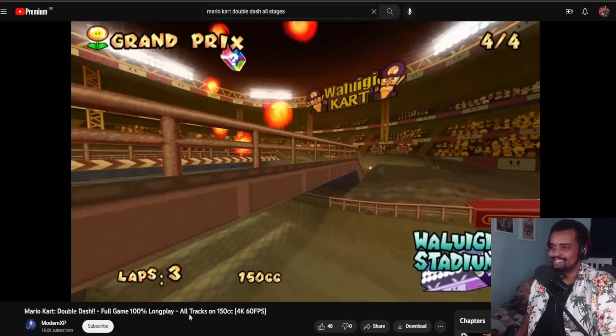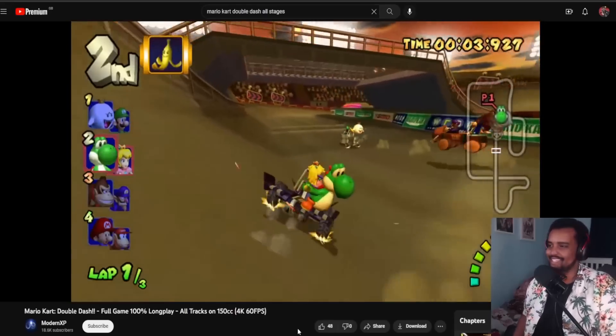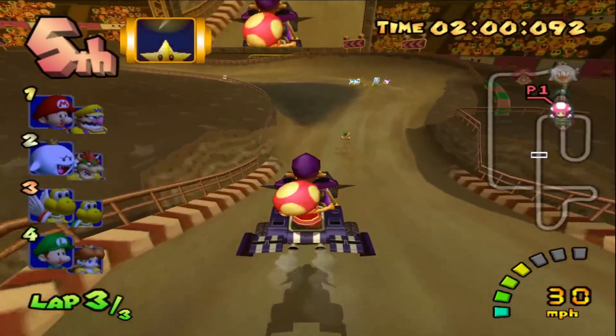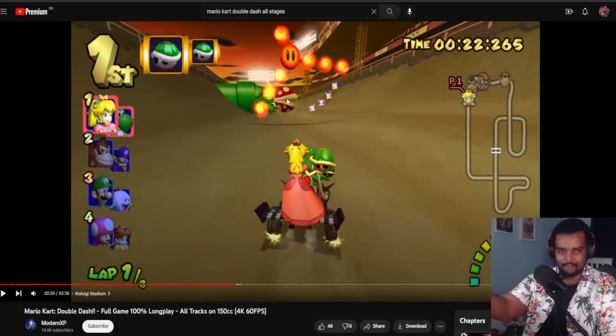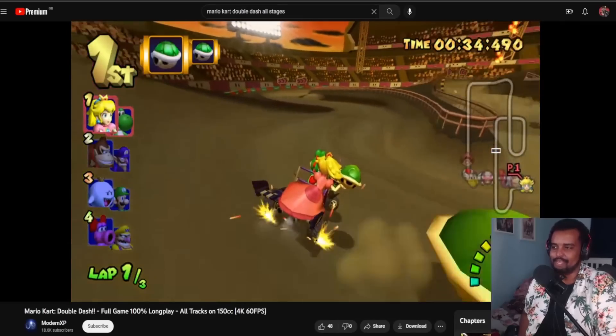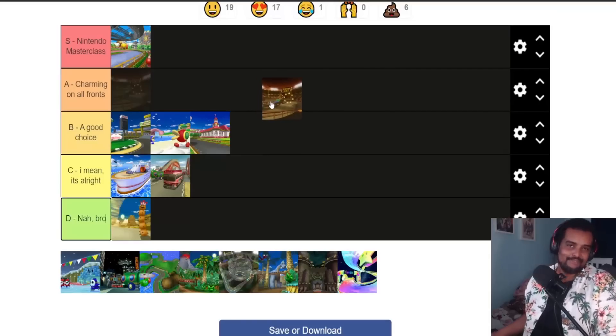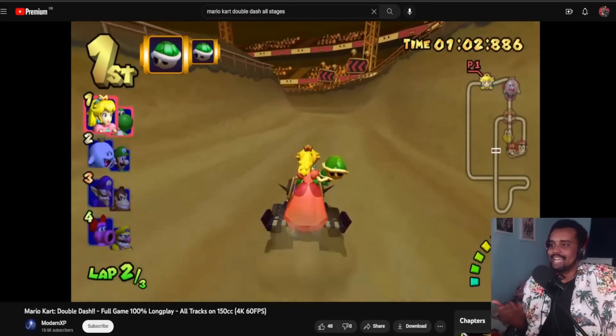Next track is Waluigi Stadium. I loved this track as a kid — it's like my favorite track to play. The music's a bop. I just love the idea of driving in a stadium like that. You can boost up, grab an item, skip past a nice little shortcut, or if you were feeling fancy, go up and around instead of slaloming between the piranha plant pipes. A lot of people in the comments of my Mario Kart Wii tier list don't rate this track too highly, which is a shame because I really like it. Might be a controversial choice, but I'm sticking with it. It's A tier.